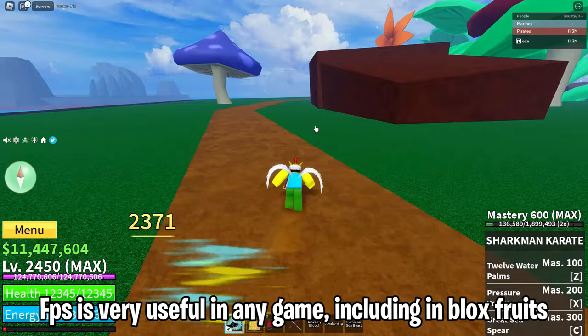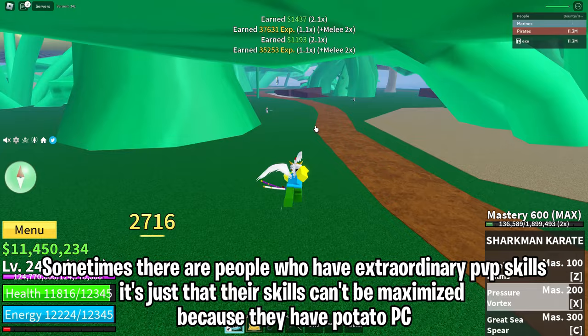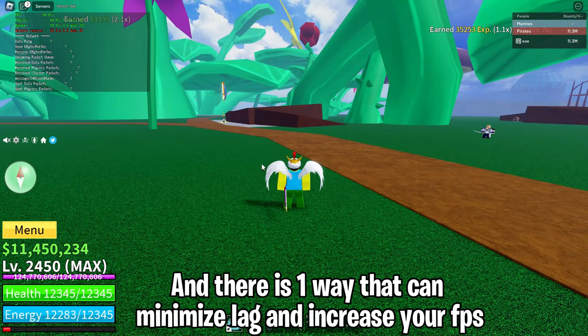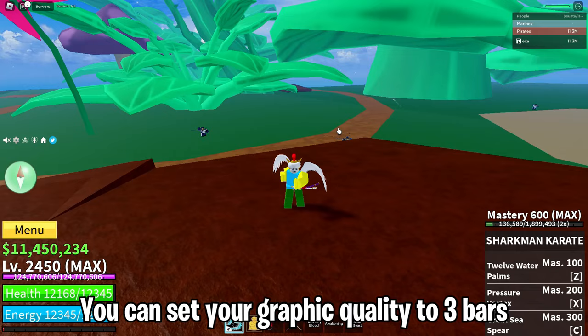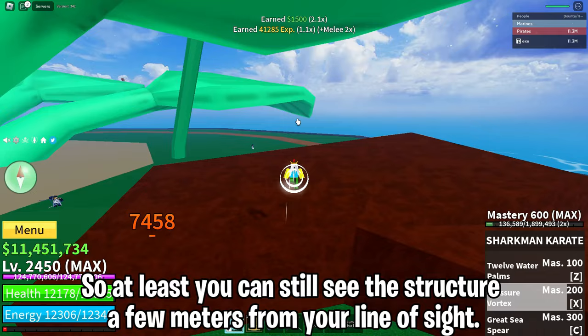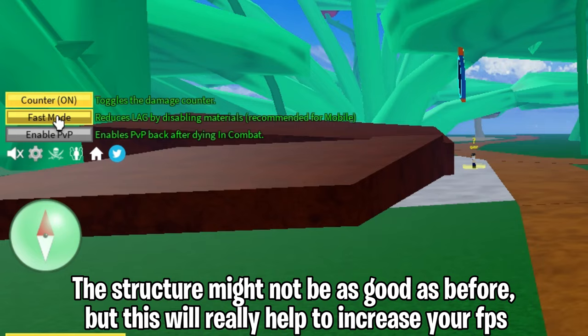FPS is very useful in any game, including in Blox Fruits. Sometimes there are people who have extraordinary PvP skills, but their skills can't be maximized because they have potato PCs. There is one way that can minimize lag and increase your FPS. First, you can lower your graphic quality — set it to 3 bars so you can still see structures a few meters from your line of sight. Second, you can also turn on fast mode. The structure might not look as good, but it will really help increase your FPS.